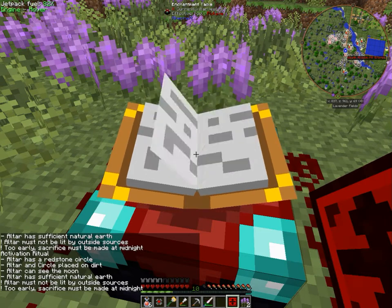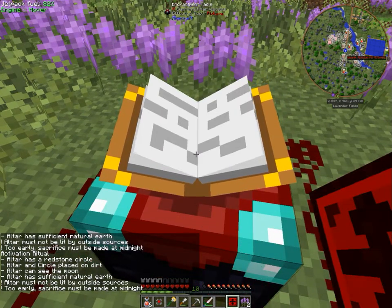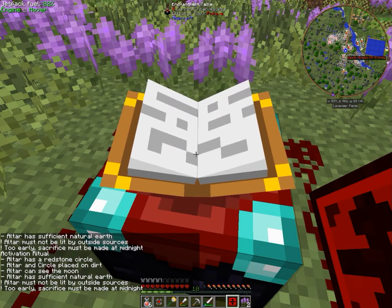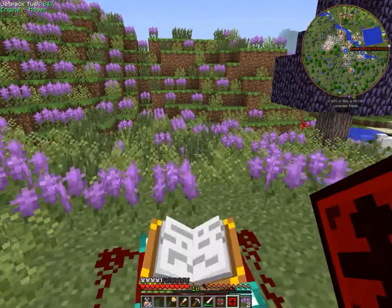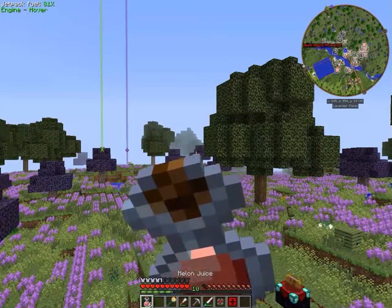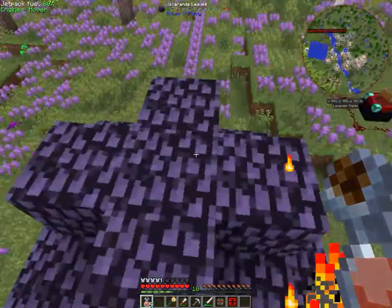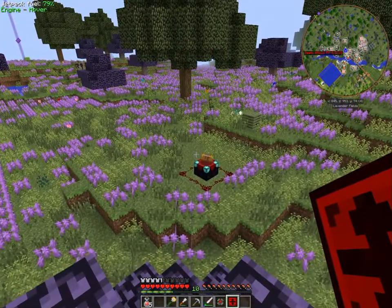Alright - two early sacrifices must be done, made at midnight. Altar must be lit by torches. Must have circles - circle, circle, circle. Place on dirt, you can see the moon. Altar - okay, cool. So what we're gonna have to do is throw this stuff out. I'm going to make a cut here and wait until it's almost midnight, and I'll come back and we'll have some fun with some cursed earth and activate this Division Sigil. I'll be right back.